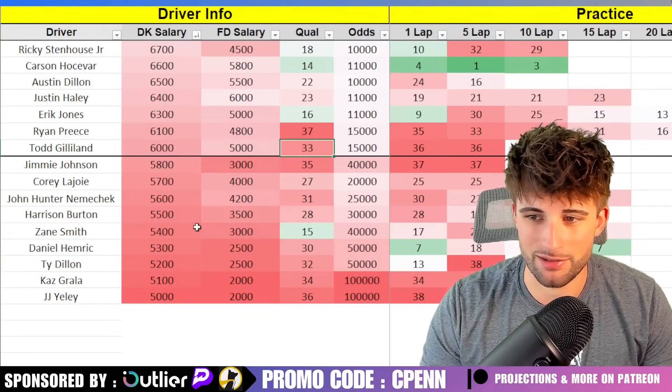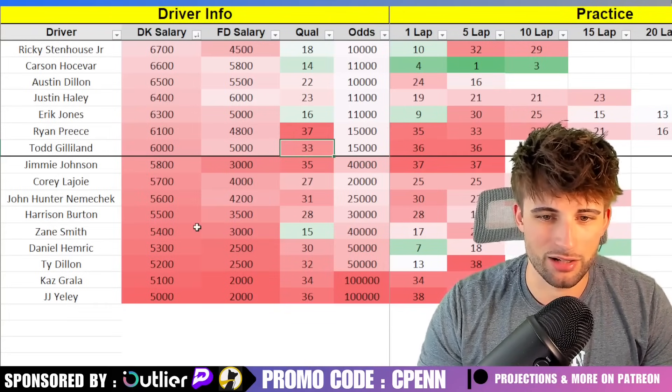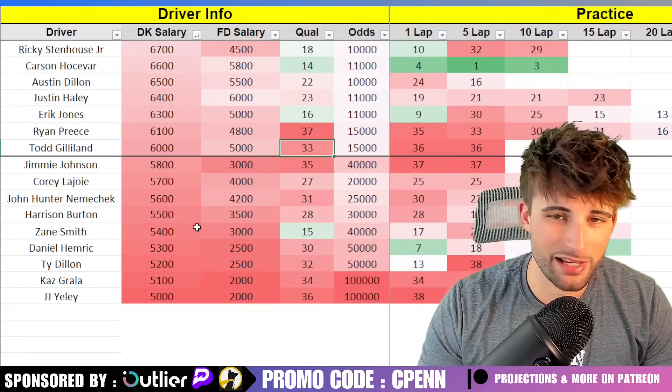Zane Smith — the Spire cars have some decent speed, but starting in 15th is a bit high for me. Emmerich, Ty Dillon, Grala, Gailey — don't really see the need to play them on this slate.